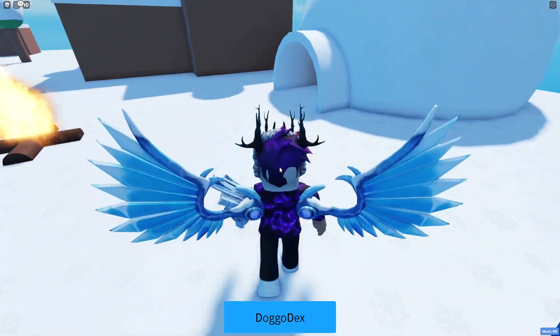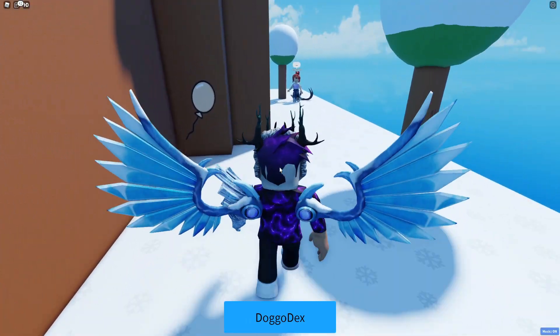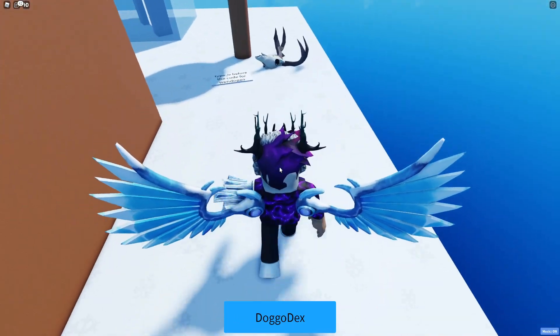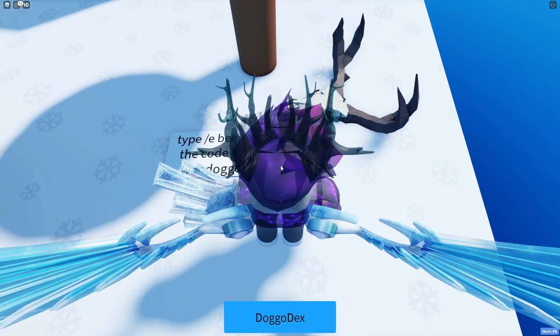Come all the way over here, and as you guys can see, we've got a little skull over here and it says: type /e before the code for the Wendoggo. So I'm going to show you guys what that code is.